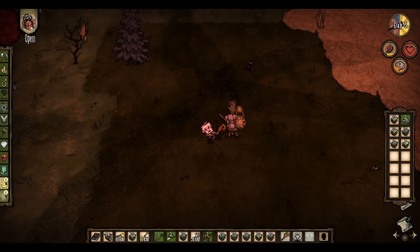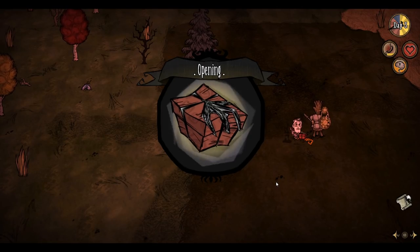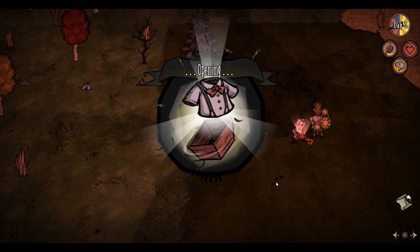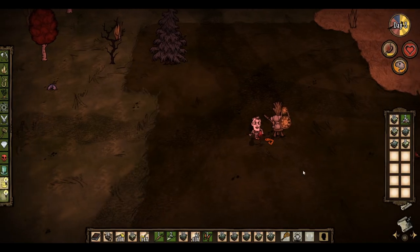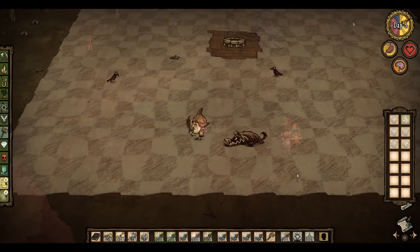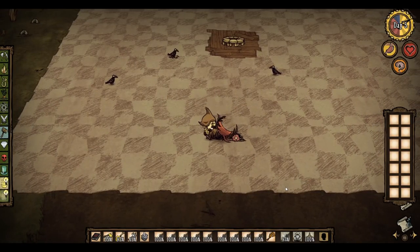Hello! Today I'm discussing how to kite in Don't Starve. Kiting is the art of dodging an enemy's attack, waiting for the attack animation to complete, then rushing in and attacking them a certain number of times. Kiting patterns differentiate between each creature that you can kill. In this video I will go through the different types of kiting required for different types of mob.